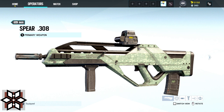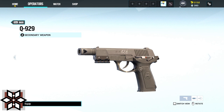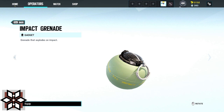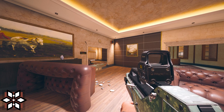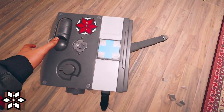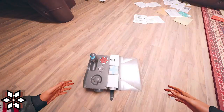As Thunderbird you can choose between the Spear 308 and the SPAS-15 as her primary and between the Q-929 or the B-Ring as her secondary. Her gadgets are either two impact grenades or one Nitro Cell. Thunderbird's device Kona Station is a deployable device that gives an HP boost or offers a revive to a downed operator in proximity.